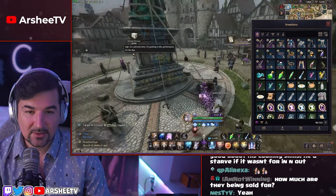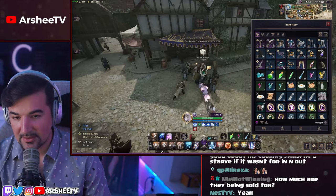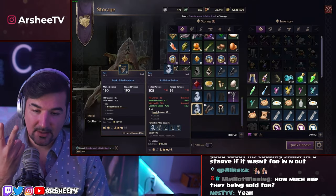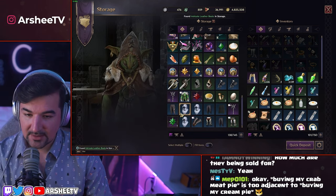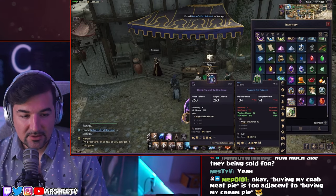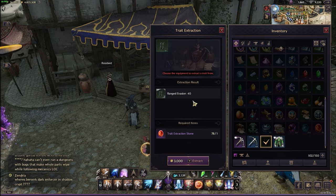Let me show you three different items from my storage — they're in there because they're not that good. I'll bring out a purple one, a blue one, and a green one. I'll even bring the blue chest piece in case you think they're different. Going to trade extraction: it's five for a blue and one for a green.